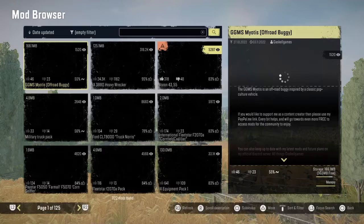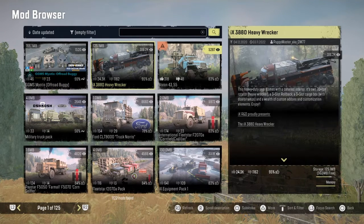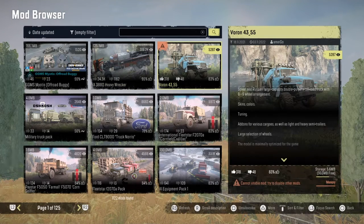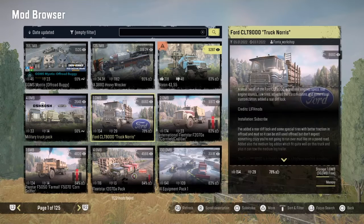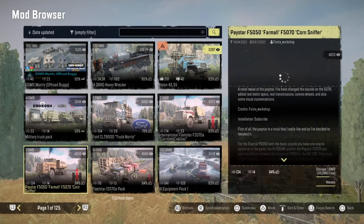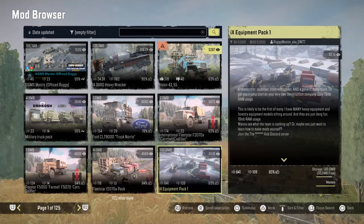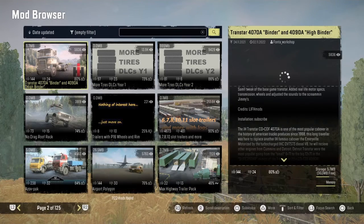Hello everyone, welcome back to SnowRunner console mod update. We only got 369 mods to go over. The GGMS off-road buggies, the IAX 3 3880 heavy wrecker, the Voron 4355 military truck pack, the Ford CLT 9000, the International Fleet Star Pay Star, the Fontana Workshop Fleet Star F2070 pack, and the IX equipment pack. All the other stuff was yesterday's.